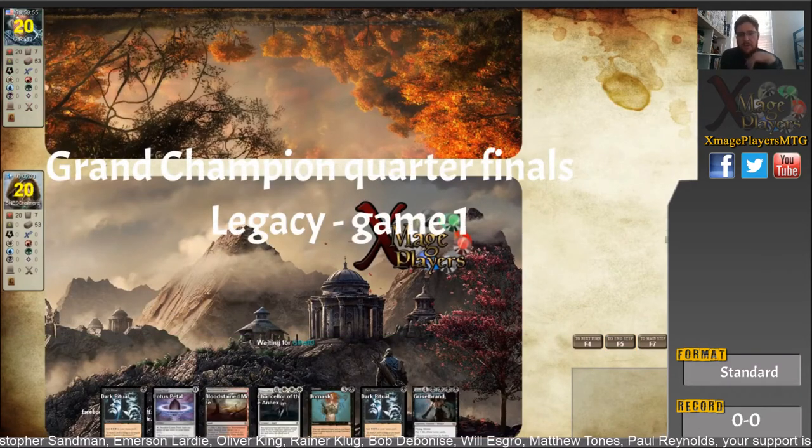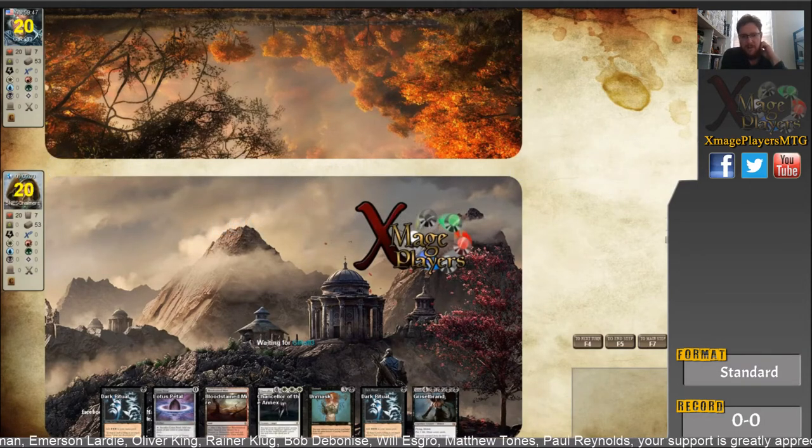He cannot find anything so he concedes. He chooses Legacy for game two — that was Bob's first loss in Standard this season, and it was only my second win.